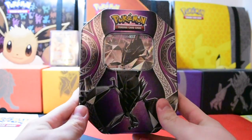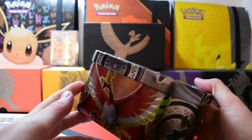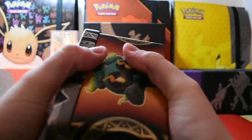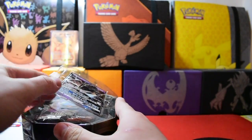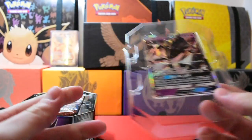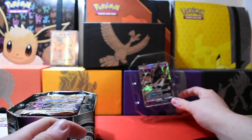So here we are, we have the Necrozma GX tin and once again I cannot be so happy with the artwork on these tins, it's just so nice. So let's get it open — we have the lovely Necrozma GX Promo SM58, so I'll put it in the back.